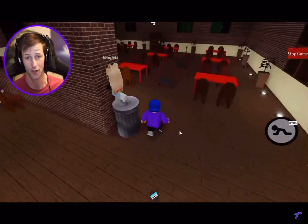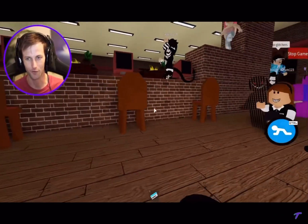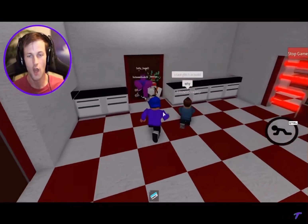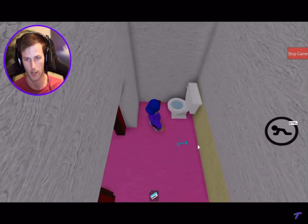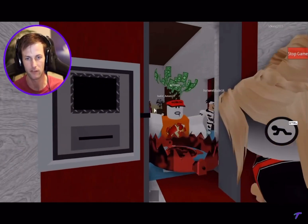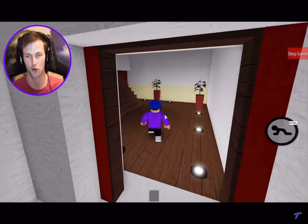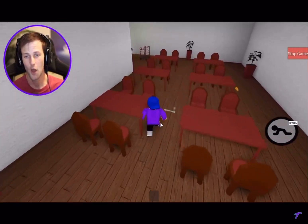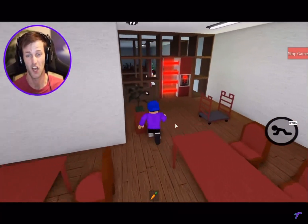Everyone tries to glitch — just grab the red key, it's right over here. They just go like this the whole time and don't even play the game. Which bathroom — right here. Blue key, got it! Mr. P, you were not invited to my pizza party. Quit chasing people out of the bathroom. We need to escape Pony's Pizzeria.